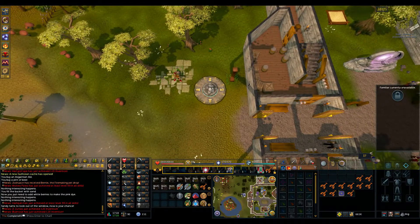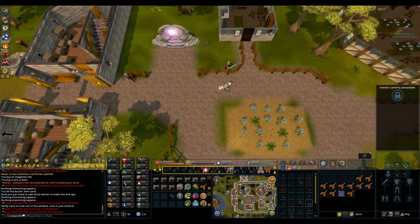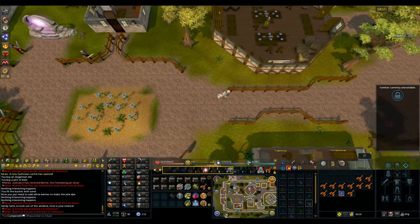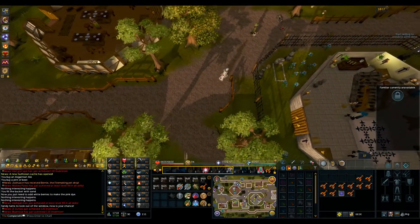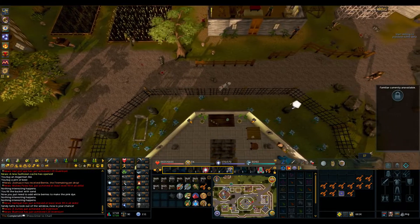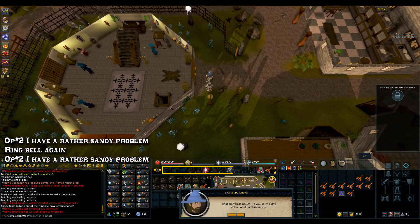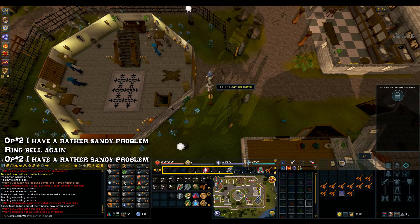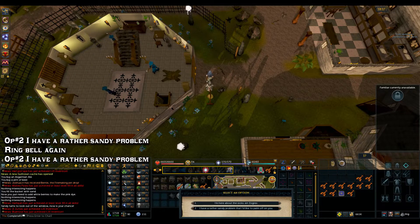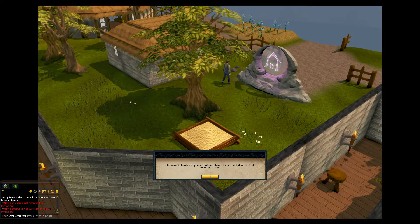Once in Yanille, go back to the Mages Guild on the east side, opposite the bank, and ring that bell once again. Choose option 2: 'I have a rather sandy problem.' Ring the bell again and talk to him once more, choose option 2 again. If he's still there just talk to him and choose option 2. Eventually you should get a cutscene — run through it as quickly as you can.